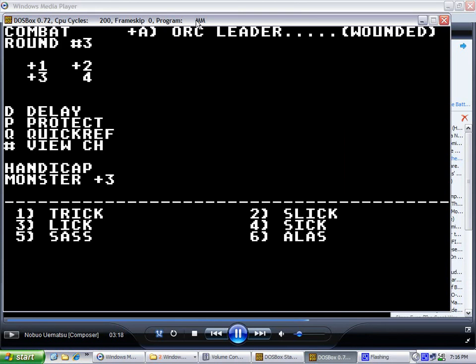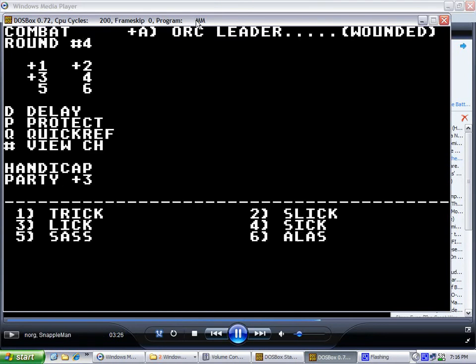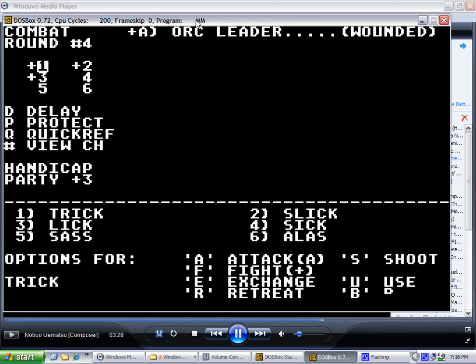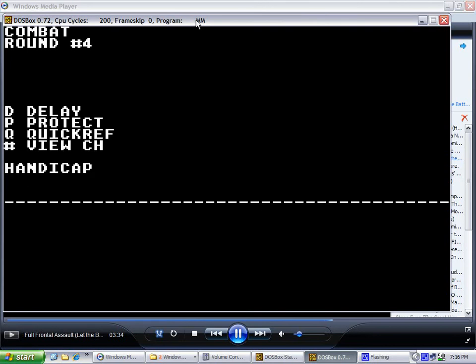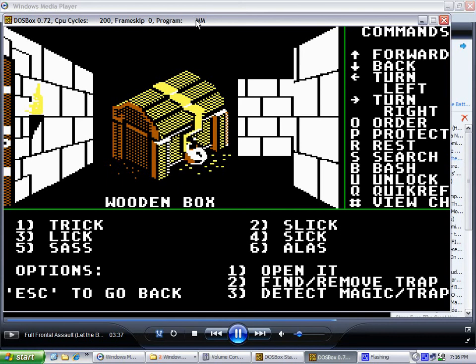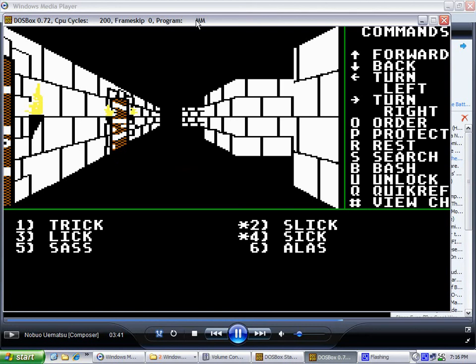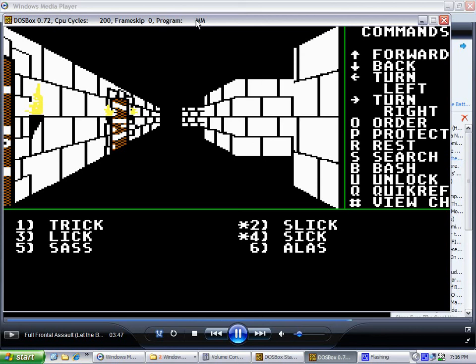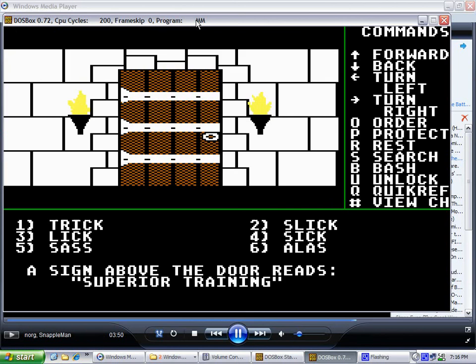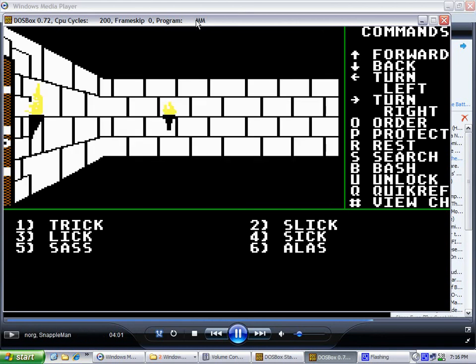Let's take him down. There it goes. Acid — great bow though. Temporary improvement until we get our new weapons in Dusk. We'll go ahead and train here. Level four — now we're level five.